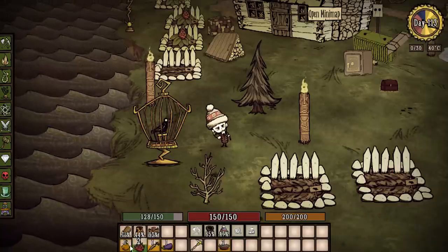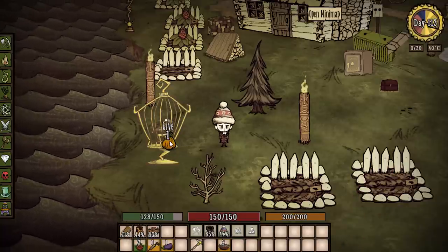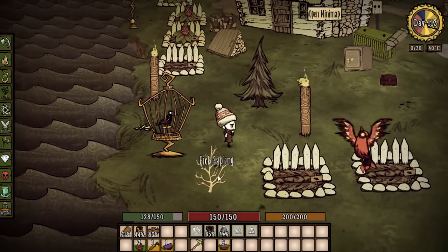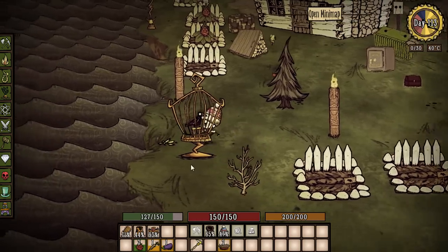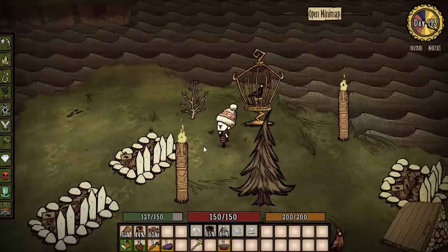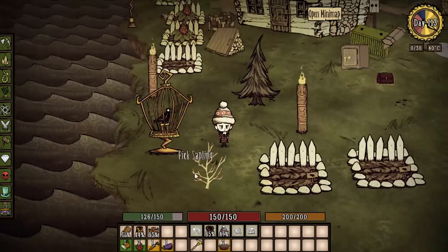I've got this bird imprisoned in this cage here. Let's grab some stale pumpkins and feed them to the crow. You notice he pooped out pumpkin seeds. Let's try that again to make sure we didn't miss any.